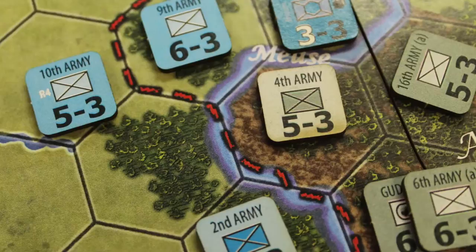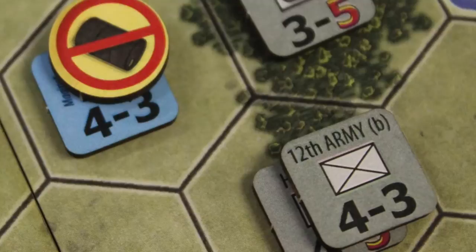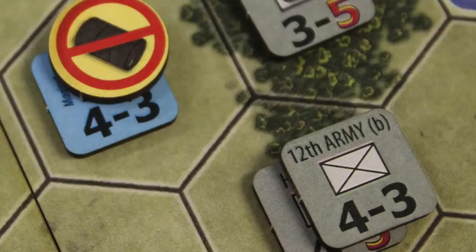But how does it play? Well, this is a standard war game. You've got the Germans versus the French. You've got units that have pretty standard stats — movement, combat, etc. You're going to add attack points and combat strength together, consult a chart, and it's going to tell you what happens. Do you withdraw? Do you suffer casualties? All sorts of things like that. Just your kind of basic war game stuff.